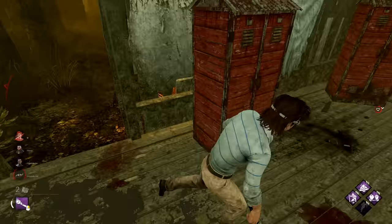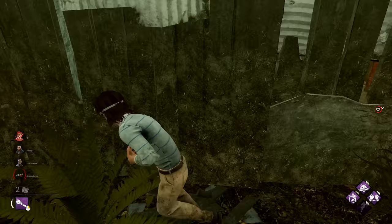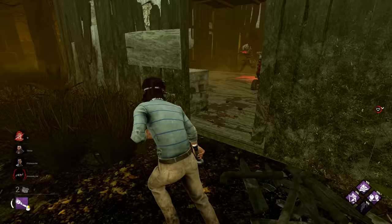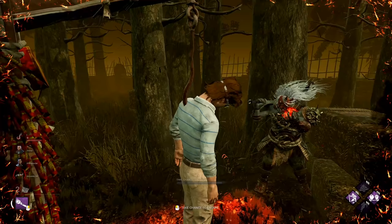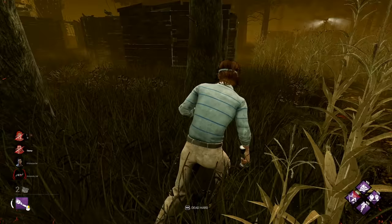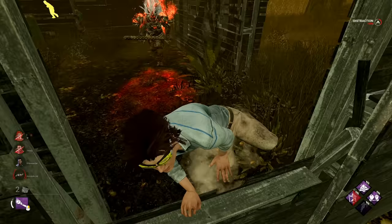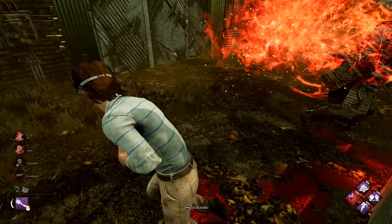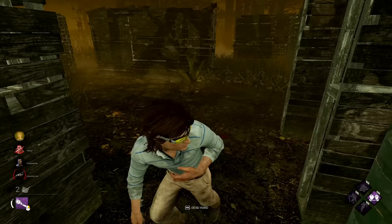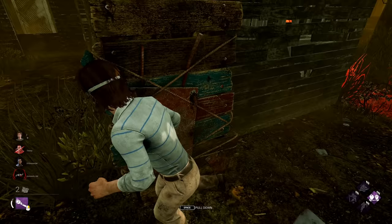I guess just maybe vault one more time — I might have to try something. We did get two gens done for that, but he is face camping me now. He finally used his power, but he did not use it properly. Let's go for the window tech again — that was not good. My Second Wind is going to put me back to healed again, but he's got his power right now so it's not as useful as it could be.